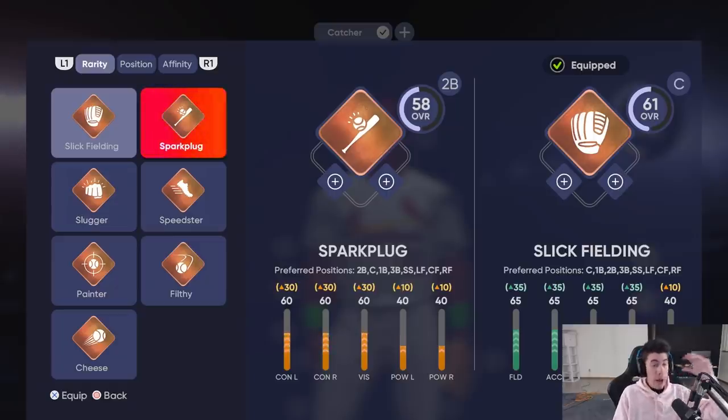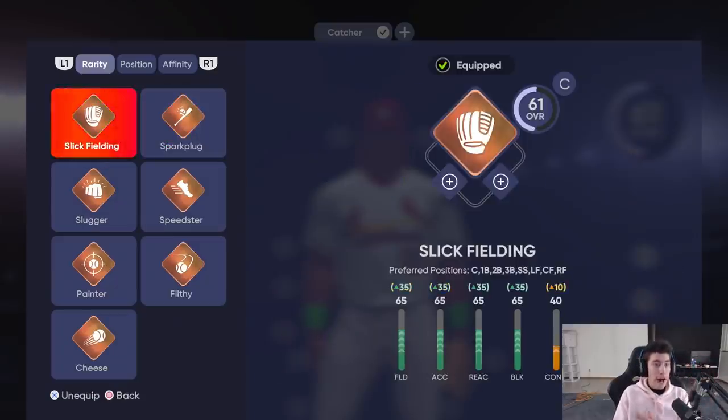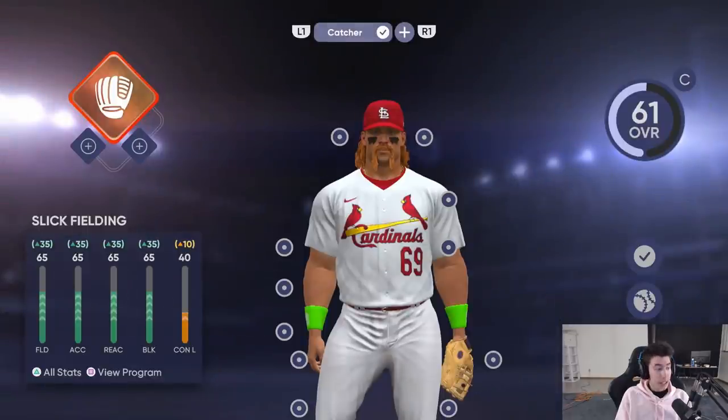One thing to keep in mind is there are secondary positions. You can see: catcher, first base, second base, third base, short, left, center field. So if you're in Diamond Dynasty looking for your Road to the Show player and I have him on Slick Fielding, his card shows up under catcher, but if I go to first, second, third, short, left, center, or right field he'll show up under the secondary positions. That's how you find your Diamond Dynasty player.